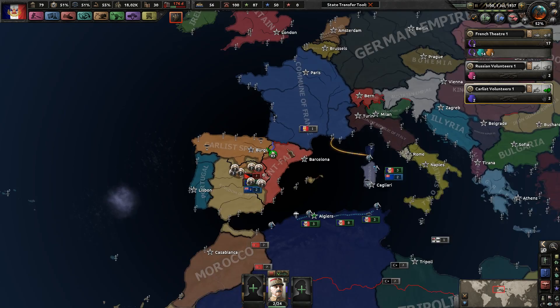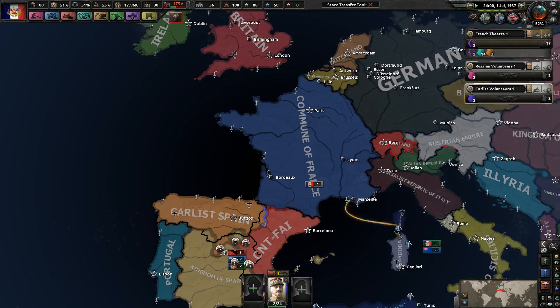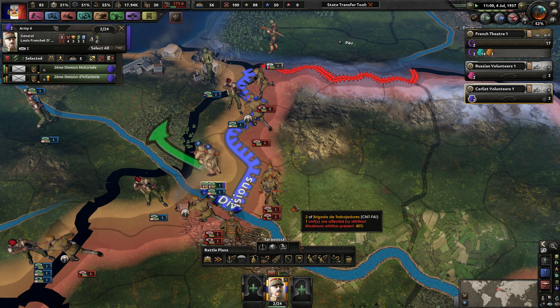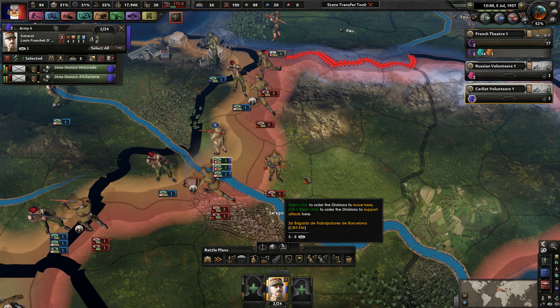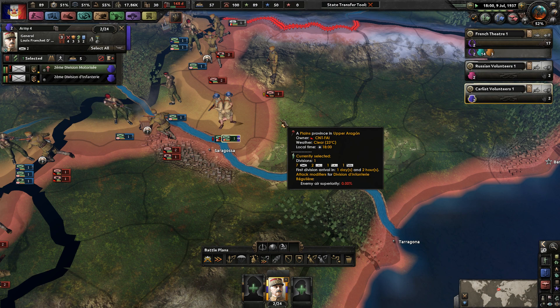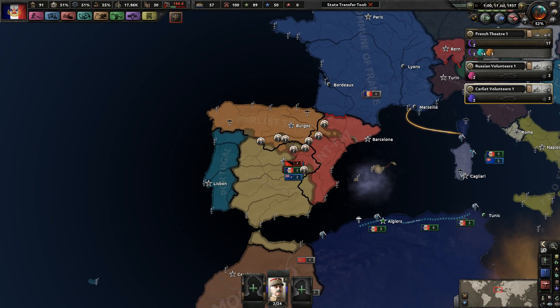Germany is sending volunteers over here, France sending volunteers to CNT - not a huge surprise. Let's see if we can actually push in. We don't even have a battle plan honestly, but in this kind of situation I think it's fine not to have one, as long as the Carlists can hold position while I slowly try to march my way over to Barcelona.